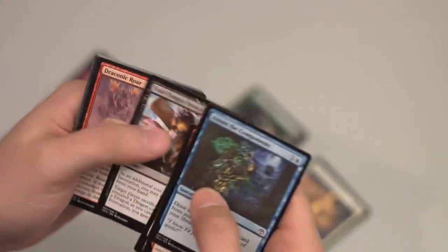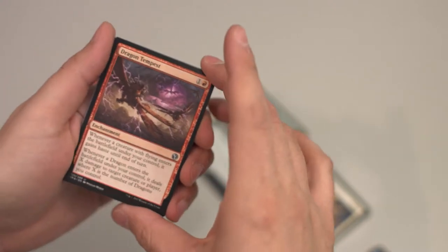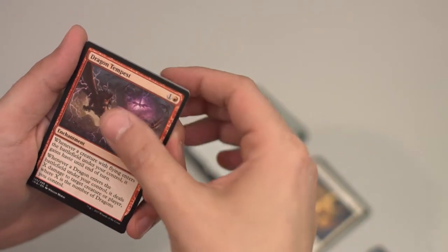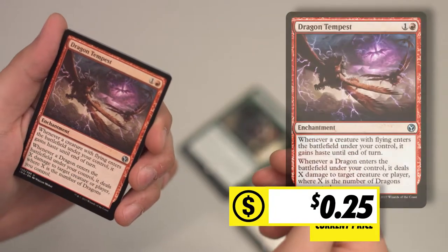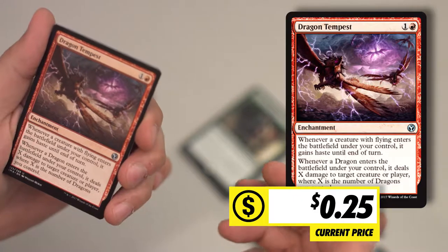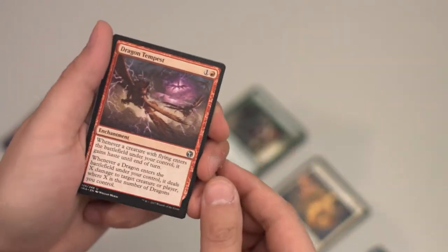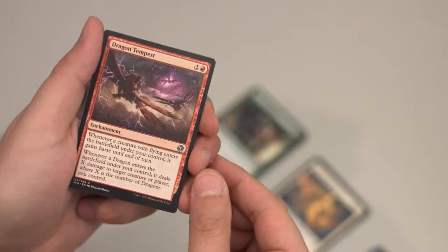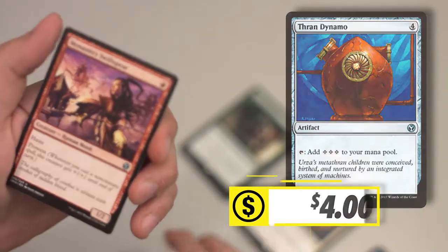$30 down, just for those keeping track at home. Dragon Tempest: whenever a creature with flying enters the battlefield under your control, it gains haste until end of turn. Whenever a dragon enters the battlefield under your control, it deals X damage to a target creature or player, where X is the number of dragons you control. I don't know if that's in the Commander Dragon deck — I feel like I've seen that very recently. Thran Dynamo. Monastery Swiftspear.